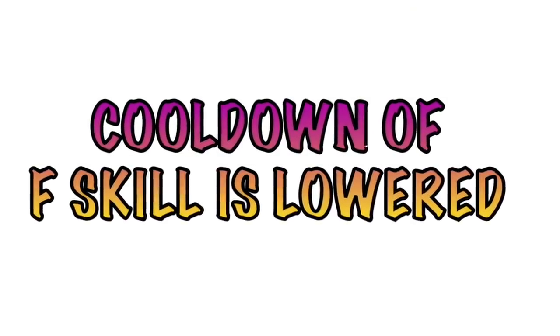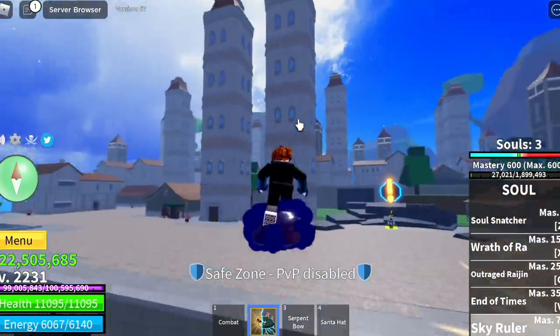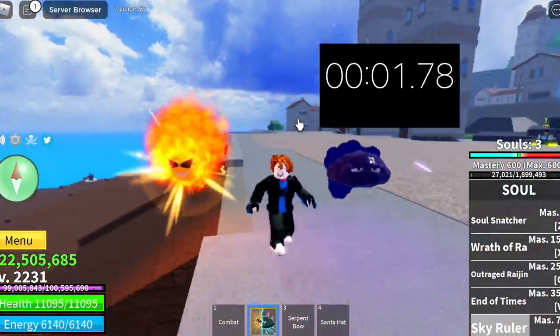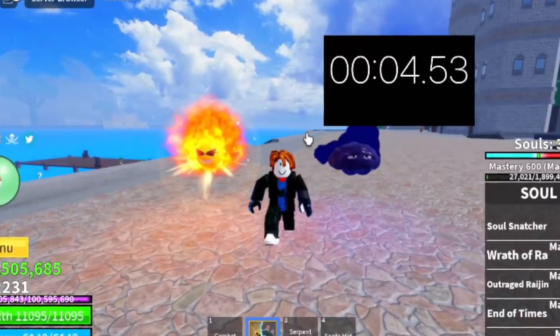Next up, the cooldown of the F skill is lowered. This is the Sky Ruler, the flight of this fruit. Let's check it out — timer. About 5 seconds, almost 5 seconds.